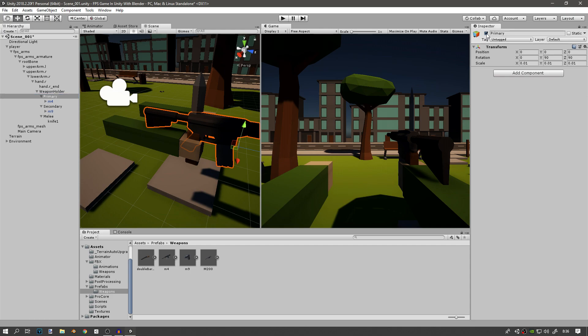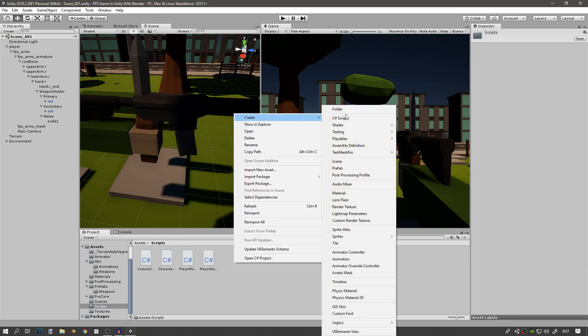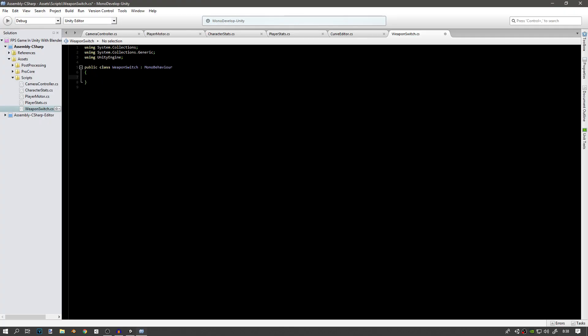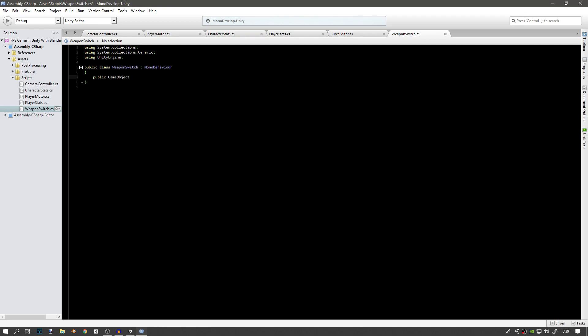Now what we can do in our script is just disable these objects accordingly. Once we have this set up we should be good to go, so we'll go to our scripts folder and create a new script, call it 'WeaponSwitch', and then attach it to our weapon holder. First in this script we want to have a few variables — the game objects that we just created — so create a public GameObject. You can create all three of them in one line: primary, secondary, and melee. Actually instead of making them public, since we don't need any other script to use them, we'll use SerializeField — that will show it up in the inspector but it's still private.